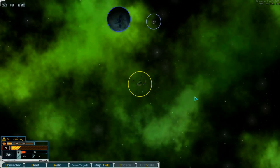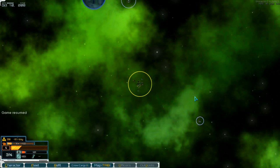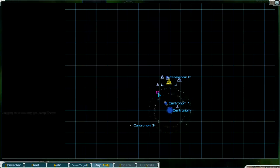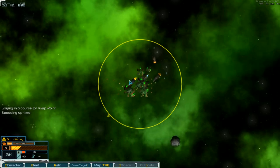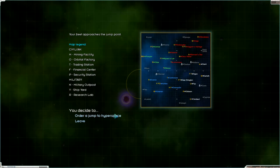Hello and welcome to part 98 of Starvector. We're playing with the mod Ironclads and we are on the way to the jump point. Let's go — jump into hyperspace.